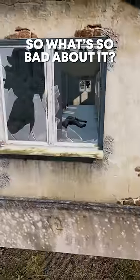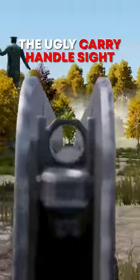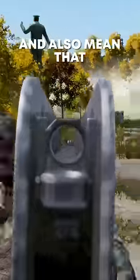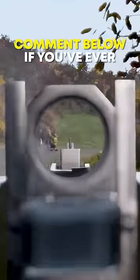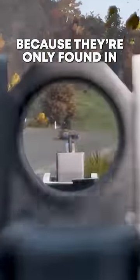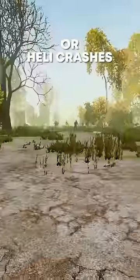So what's so bad about it? Well, the ugly carry handle sights block your vision and also means that no other optics can be attached. And it's rare. Comment below if you've ever got your hands on one, because they're only found in contaminated zones or heli crashes.